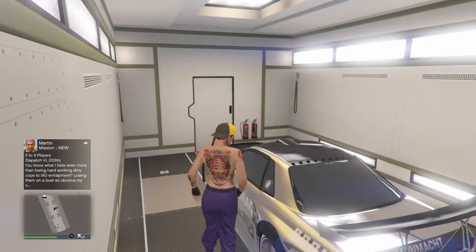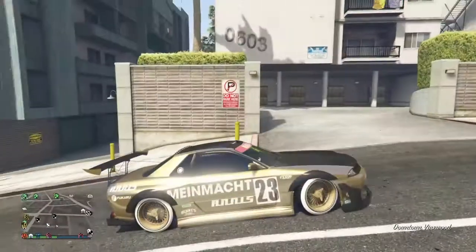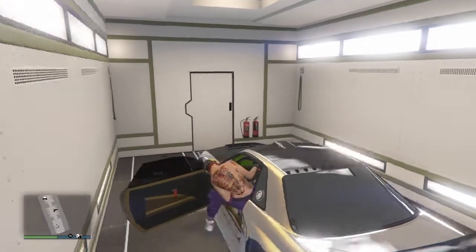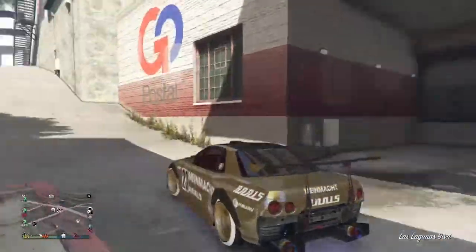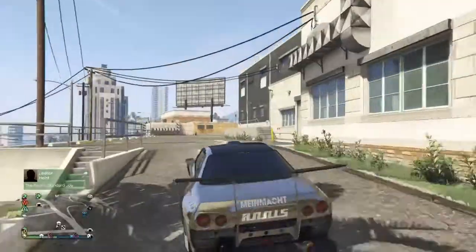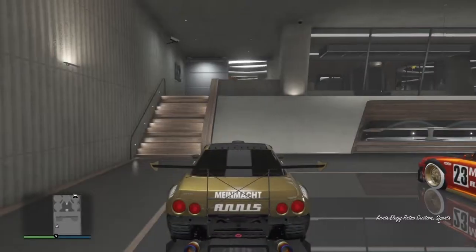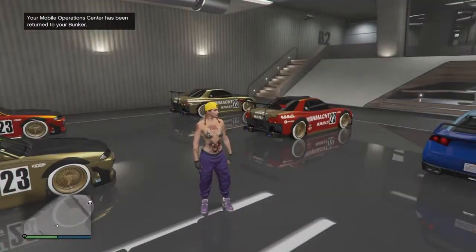Once you've driven it out and right back in, go ahead and put your custom elegy right back in your nightclub. The car that was inside your MOC — for me it's going to go to the office, but if you didn't do the office part it'll just go to your nightclub. Then you can replace over with the custom elegy. That is how you do the glitch. My car is over in the office and I'm going to put it back. Hope you all enjoy this video, don't forget to like, comment and subscribe. I'm Precious and I'm out.